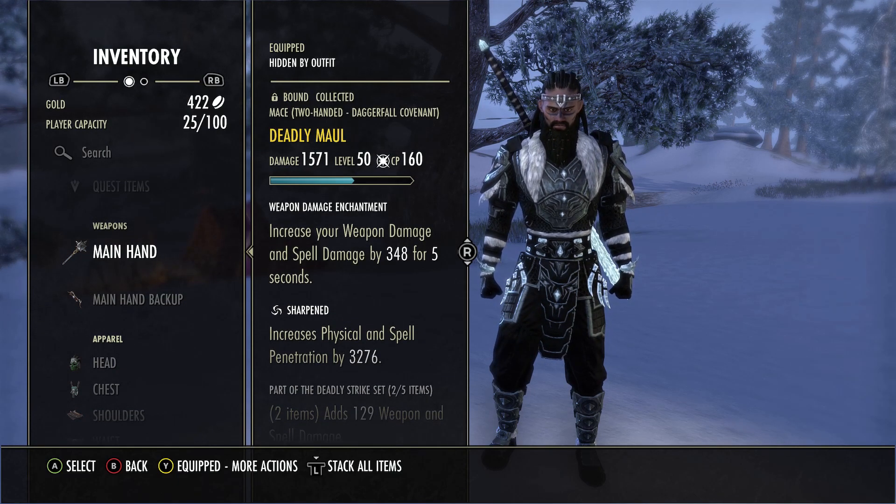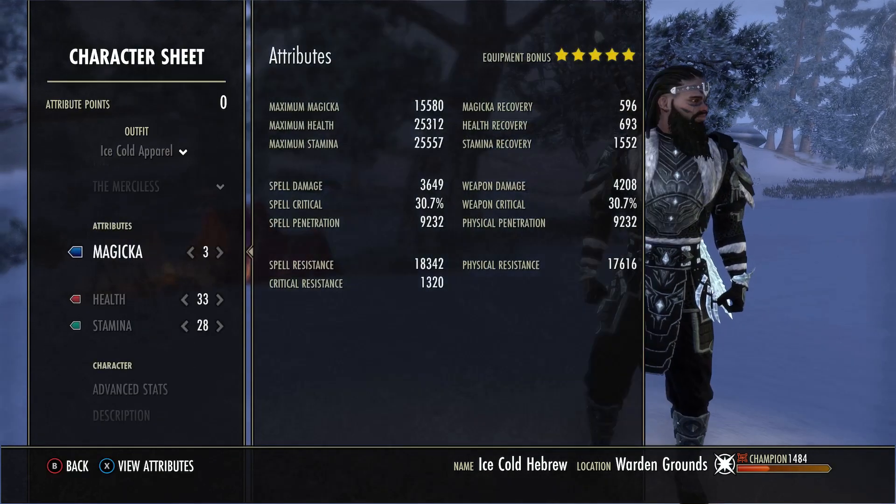On the front bar I have a random Deadly Maul, and I did that intentionally to keep the slot flexible. You might want to use the Maelstrom weapon for the crit charge bleed, or maybe the Vateshran 2H, or if you don't like two-hand at all you can go dual wield. Just put the Rallying Cry on the back bar and the front bar can be whatever you want. I have the Deadly Maul sharpened with a weapon damage enchant. That's pretty much the sets — let's look at the character sheet.